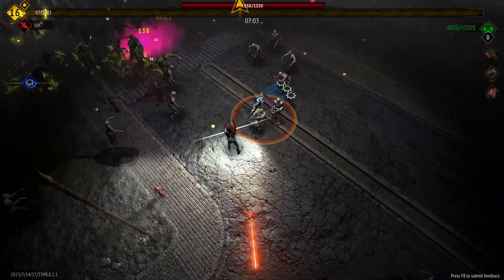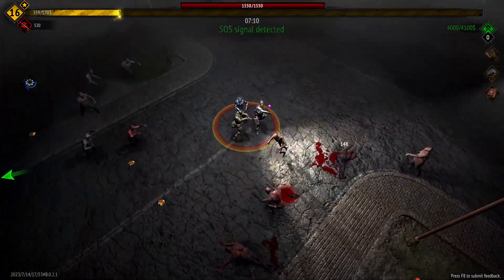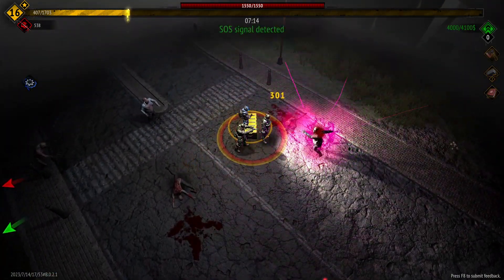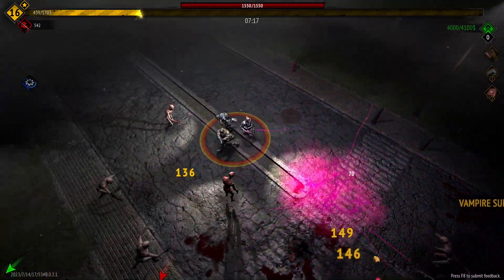The pistol upgrade increases the fire rate which is going to help us out, and we're at max HP so we don't need to worry about that. Let's grab this yellow crate up here — currently level 16. We're going to grab vampire survivor level two because that's extra lifesteal.